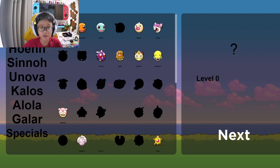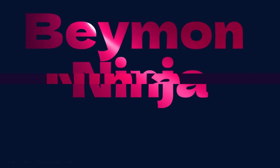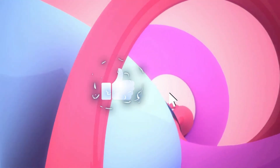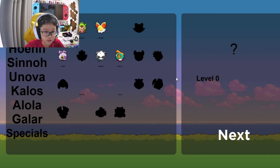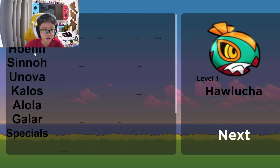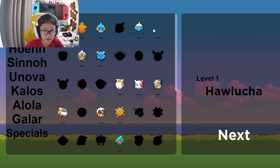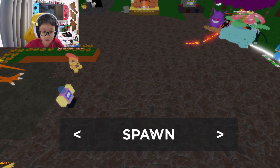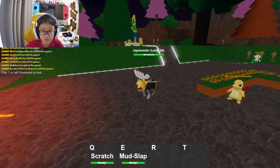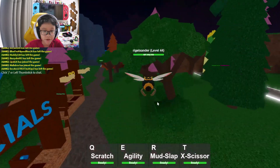What's up everybody, today I'm gonna show you how to get Hawlucha in Project Advance. I actually just found it recently. I'm gonna show you how to get it first and then I'll showcase it. What you want is someone who jumps high, like a ninja — right there, yes right there.